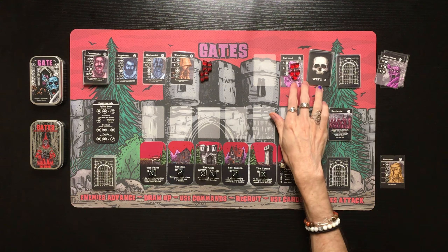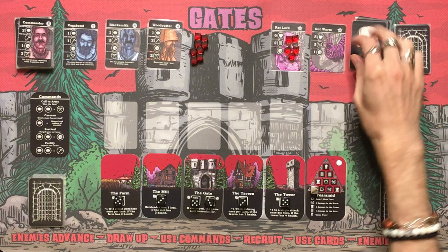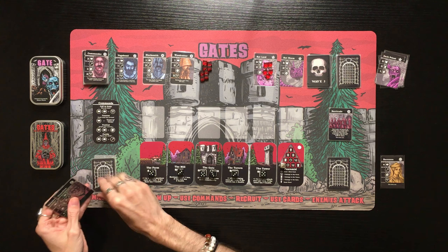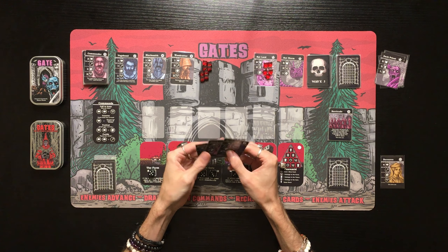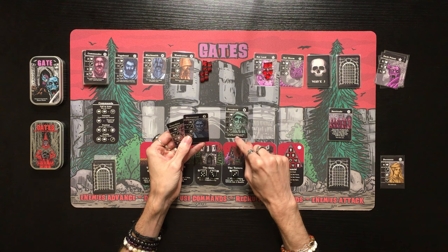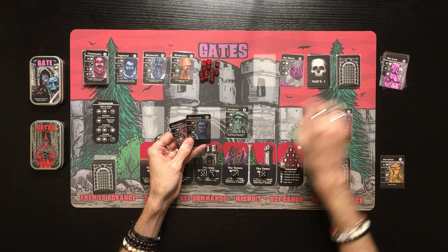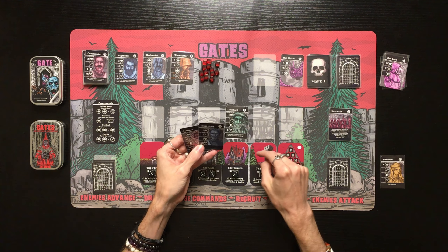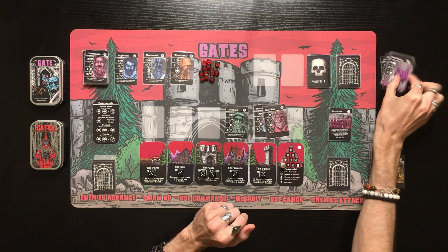Enemies finally get to attack — the Rat Lord deals two damage to the gate and marches forward. The last wave two enemy is the Rotworm with five health, two damage to the Farm, one fear. We draw Drunkard, Guardian, and Mercenary. We deal one damage to finish the Rat Lord, then two plus one combat bonus plus one from the Tower plus two plus two — six damage — to take down the Rotworm.